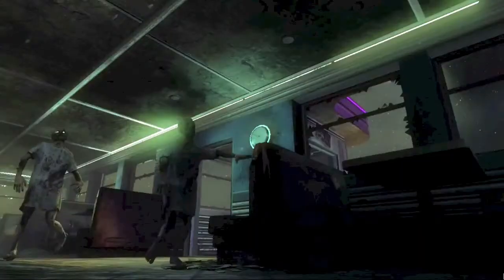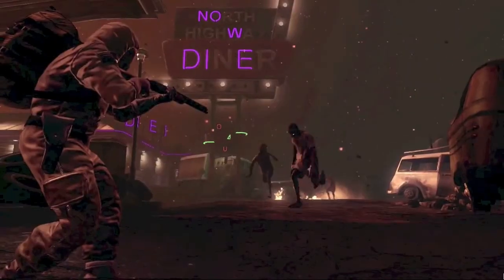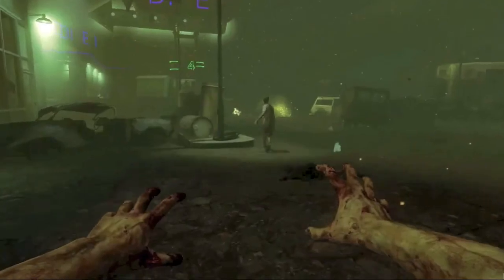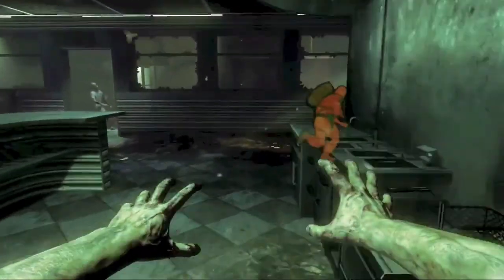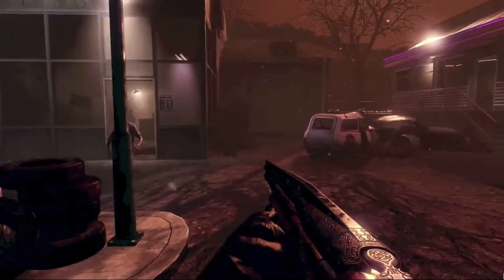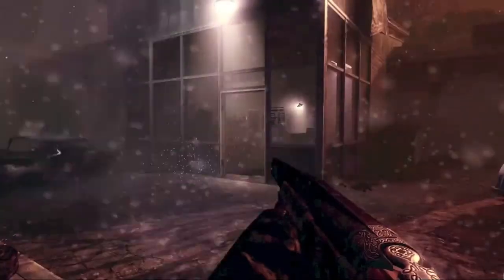There is also a new zombies mode where you can actually play as the zombie yourself. You can have up to four players — three of them are zombies and one is a human. The aim of the game is to stay alive as long as you can if you are the human, while the others try to kill you. The zombie that kills the human player then becomes the human player, so it keeps going. The person with the highest score as a human at the end of the round wins — a very nice new take on zombies.